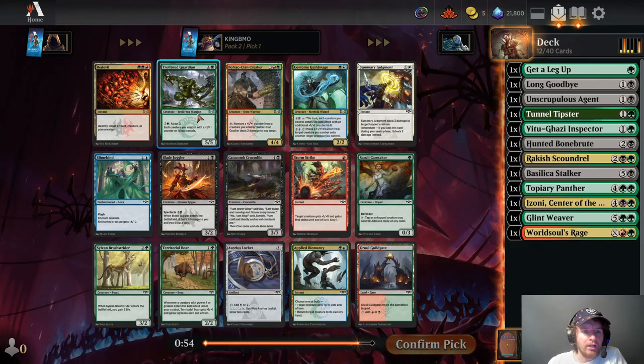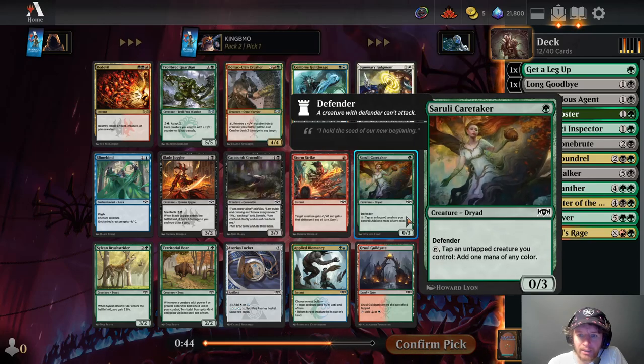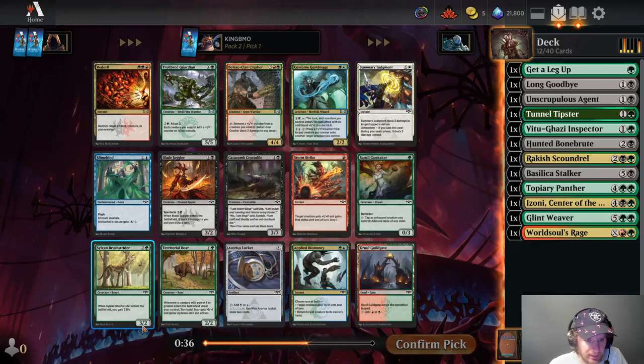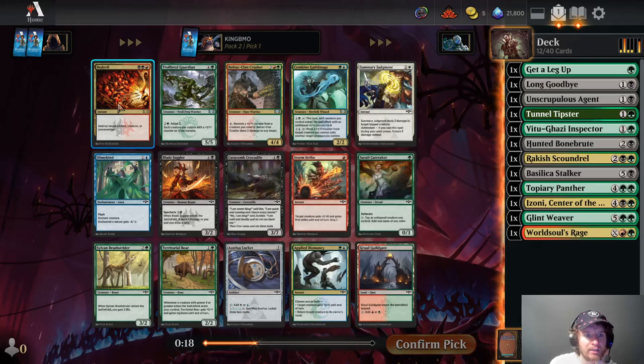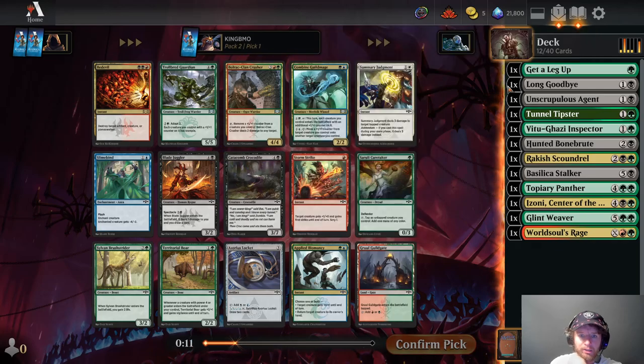Now I have to read all these cards, which is not good. There's a 5-mana 5-5, pay 3 adapt, put 2 +1/+1 counters on it, gets trample. Blade Juggler — Spectacle, enters the battlefield, deals 1 damage, 2 damage, and draw a card, that one's good. Bedevil, destroy target artifact, creature, or Planeswalker — pretty good, but double black and red. I'm kind of looking at Bedevil. Do we want to commit to three colors? Yeah, I'll take Bedevil here. We want to make sure we can fix for red; it looks like there should be dual lands in this set, so hopefully we get a chance to do that.